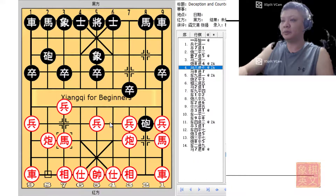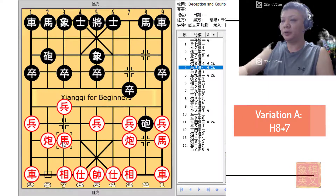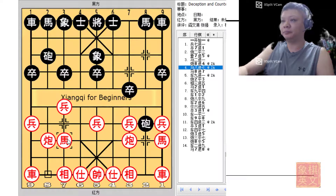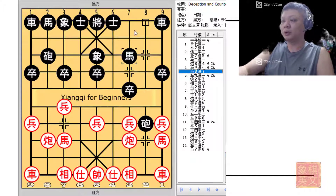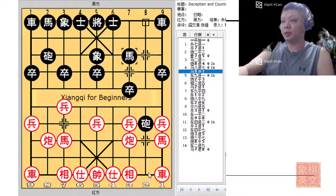There are two major variations discussed. The first is h8+7 to defend the central pawn, which might seem like the natural thing to do. The other would be to forgo the central pawn and play r1=2 instead. In the first variation, h8+7 was played by red to protect the central pawn, which would seem like a normal thing to do. Black would now develop his horse.